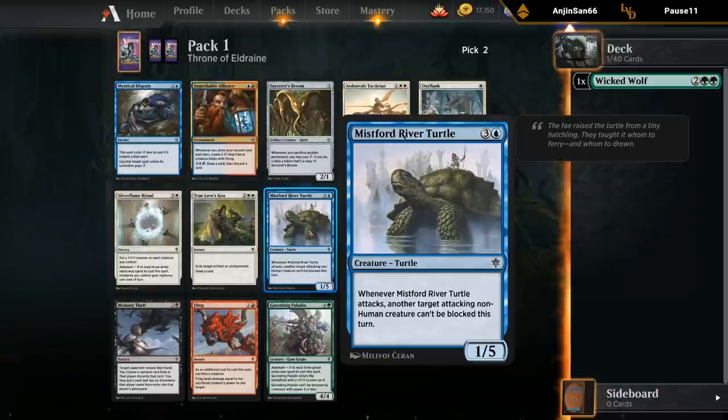Mistford River Turtle — four mana, one five. Whenever it attacks, another target attacking non-human creature can't be blocked this turn. There's a bit of a non-human creature theme. It's kind of weird — a one five is a decent blocker, but it wants to be attacking to enable something else to attack. In the early game it just sits there as a blocker, and then if the opportunity presents itself, it can start attacking and get in some evasive damage. I don't think this card is amazing, but I might be wrong.